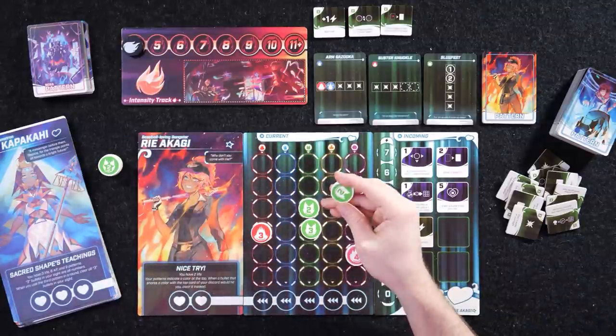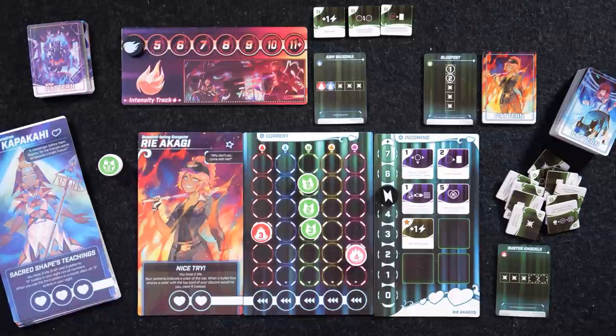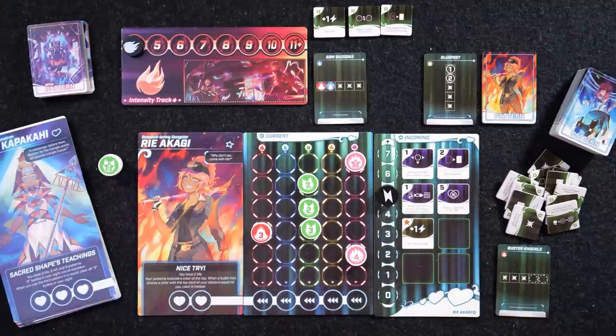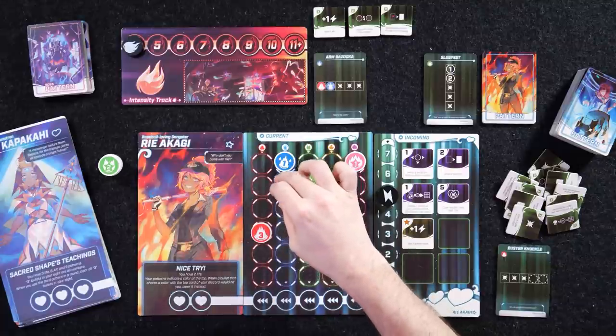Let's go ahead and play through a full round so you can get an idea of the gameplay. One, two — still fine over there. I've cleared this pattern, so it goes away. I can spend two action points to draw another pattern if I want. I'll go ahead and draw one. We've got that over here. I have an idea — it's going to take too many action points, but maybe I'll do it if we get to the end of the round. Still got way too many bullets in this bag.